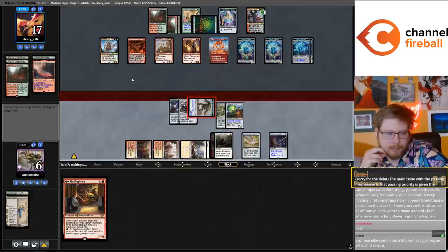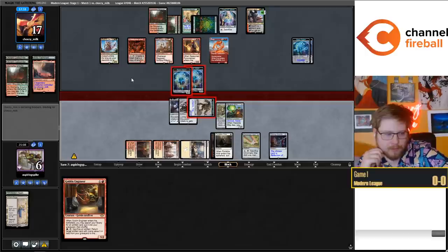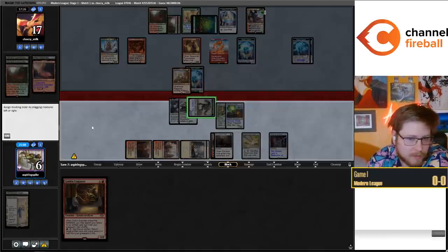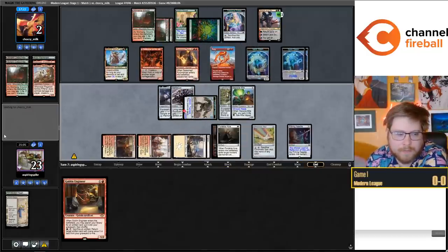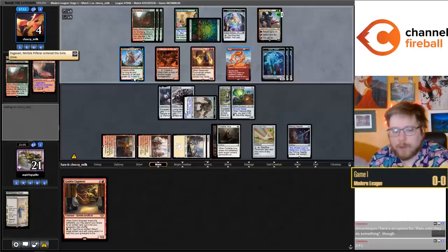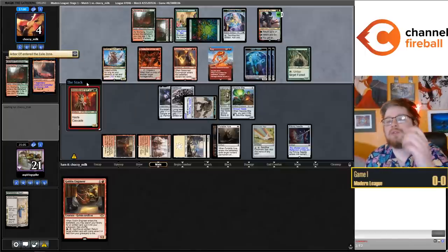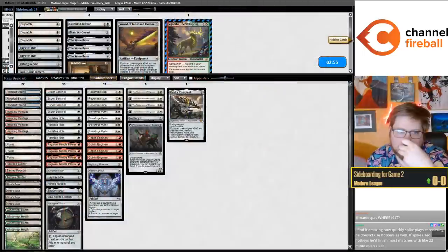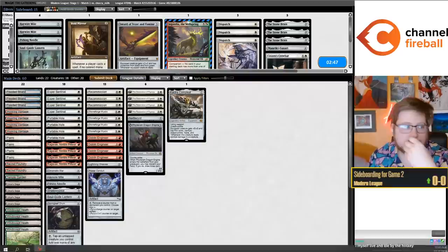The main issue with MTGO's priority system is it's given the same importance whether or not something is placed on the stack, whereas frequently you just want to keep passing until something happens. I know you can turn stops on and off. I think if you just have a high degree of focus and click okay, and try to plan for what you want to respond to, things get easier. For hotkeys - they do help but they're maybe a little too much effort for me; I like to lean back and have a laugh.